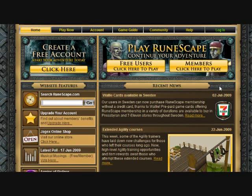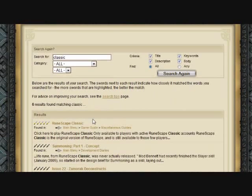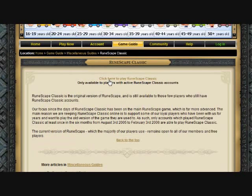First, you just go to search runescape.com, right here where my mouse is, and type in Classic and click Enter or Go — either one works. Then you just click here, Runescape Classic, and click right here — click here to play Runescape Classic.